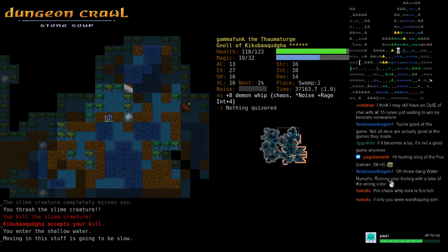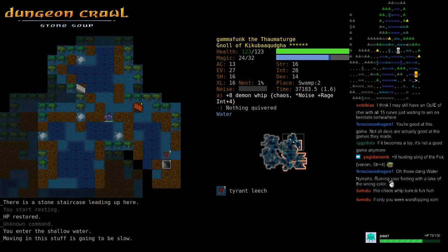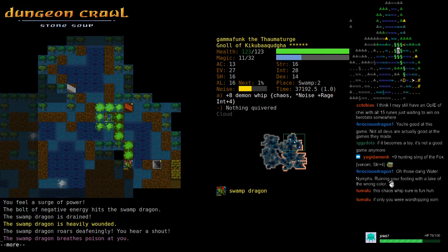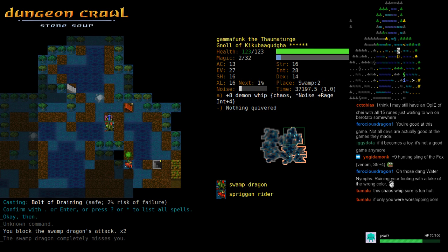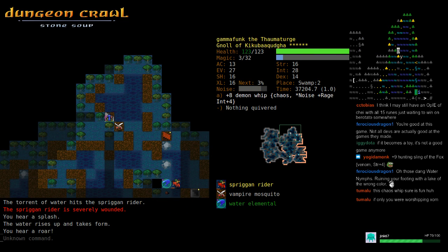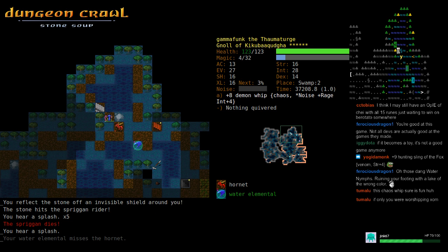Slime creatures are weird — they're easy to hex, so you can always use fear; they don't see invisible. If you let them build up into a giant slime creature, don't forget you can use hexes. The file is going to help too. Nice, good file — there we go.